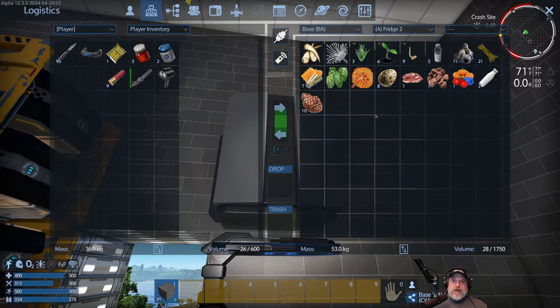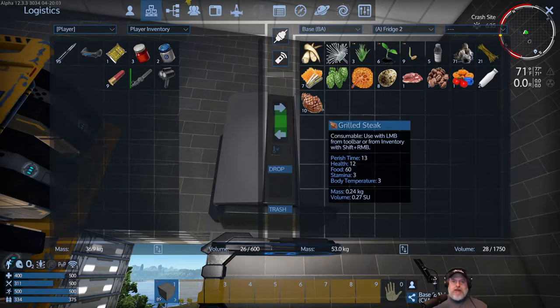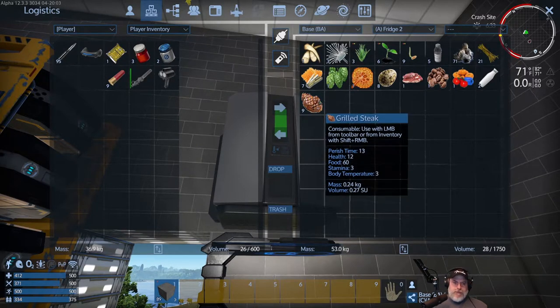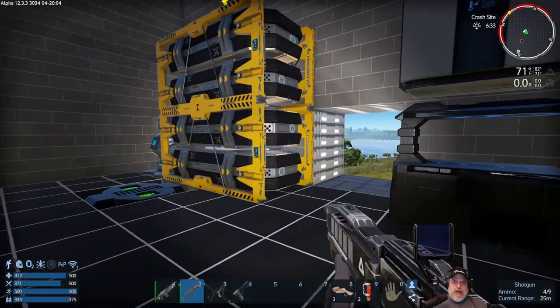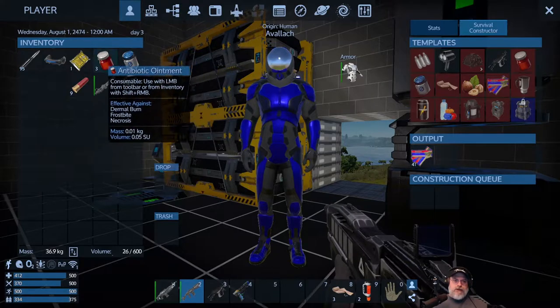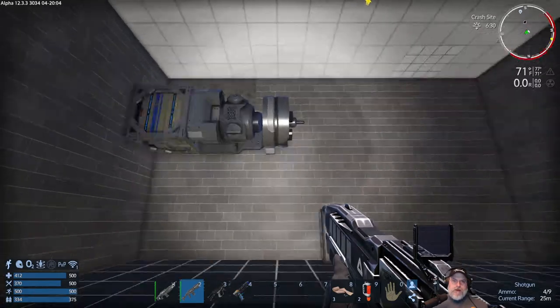A general rule of thumb: food that's perishable, eat in your base because you can keep it in your fridge. In most cases it'll also be more nutritious. But stuff that lasts a long time — like energy bars or rations that don't spoil at all — keep that in your inventory when you're out and about.